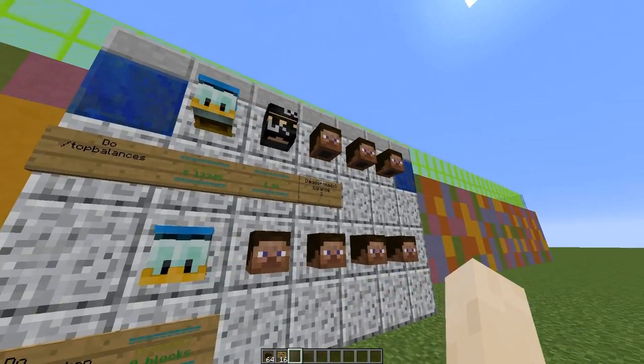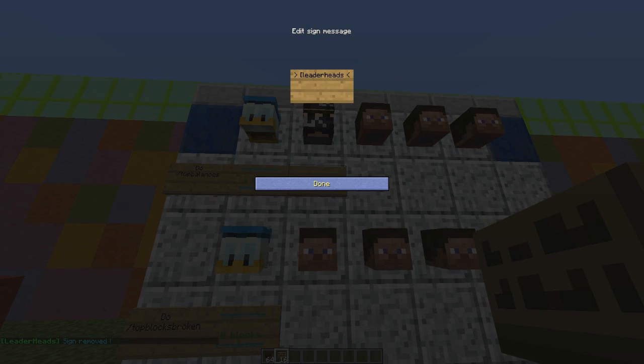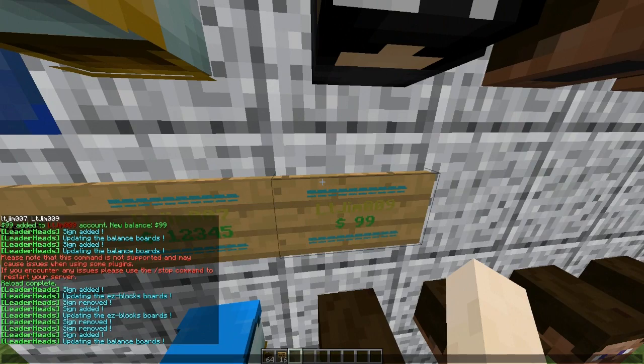To create a sign, put 'leaderheads' on the first line - that applies to every sign. The second line is the variable, such as 'balance', 'ez blocks', or 'skywars'. There's a full list of setup options; for SkyWars you can set kills, deaths, wins, and many different variables. The third line is what place you want - first, second, third, and so on. And there we go, the sign pops up really nice.